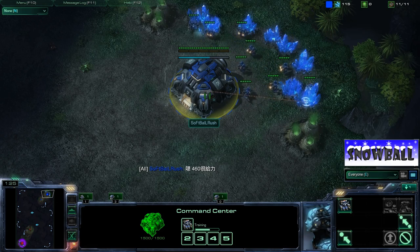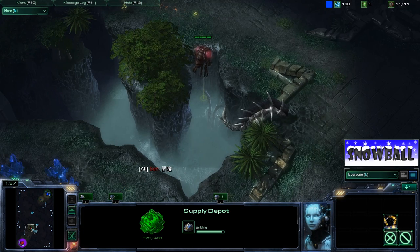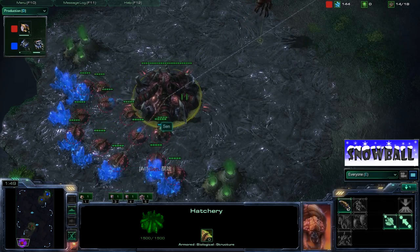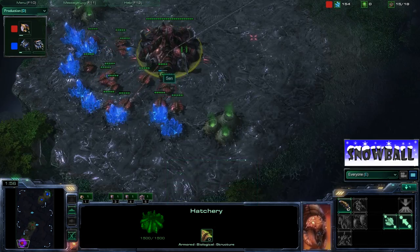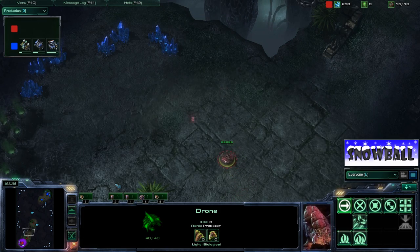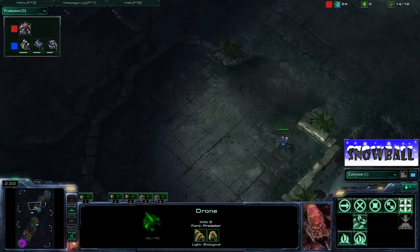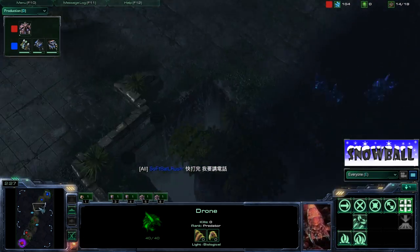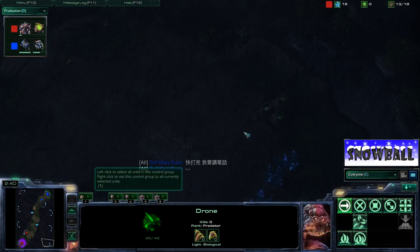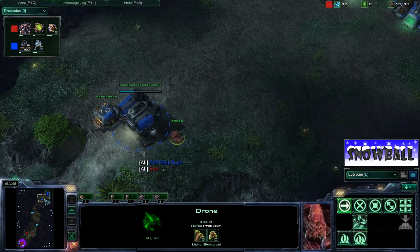We'll go right into the game. We've got Softball here in the top right from the Rush clan, a nice Taiwanese clan, building a supply depot at his front to wall off at the beginning. We've got Sen just going with his overlord. He's got 15 food — here comes the 15 hatchery build. He's going to build his hatchery first down here. This is on a GSL map called Crossfire. It looks fairly similar to Jungle Basin, but it's a lot bigger with safer expansions — those are the two main differences between the maps.